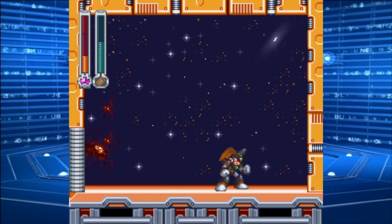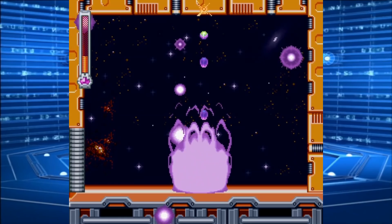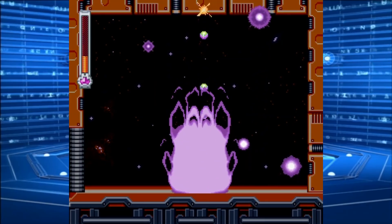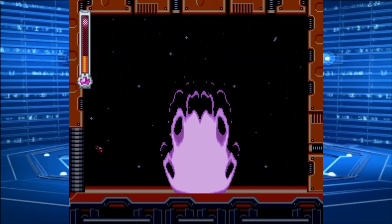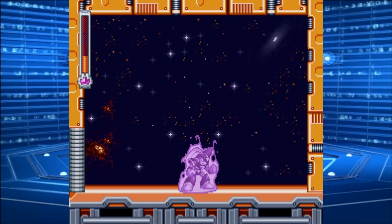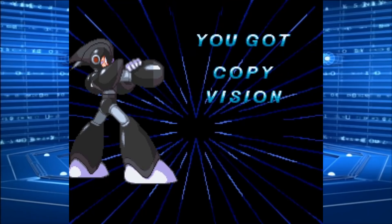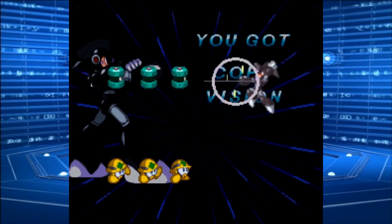Sorry I didn't have much to say during that fight. But at least we get more edge, more power! We get a rather interesting weapon from this guy — the copy vision. It creates a shadow duplicate which fires a constant stream of bullets at enemies, like so.